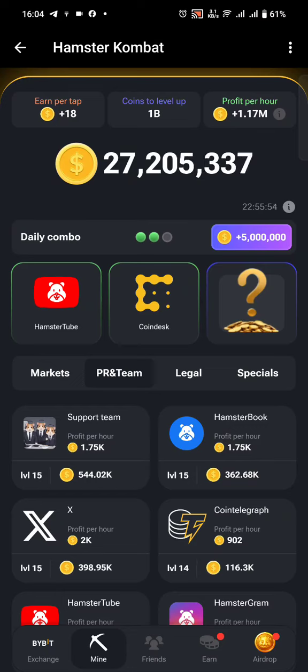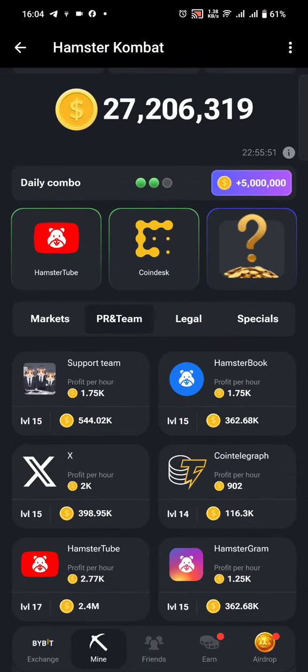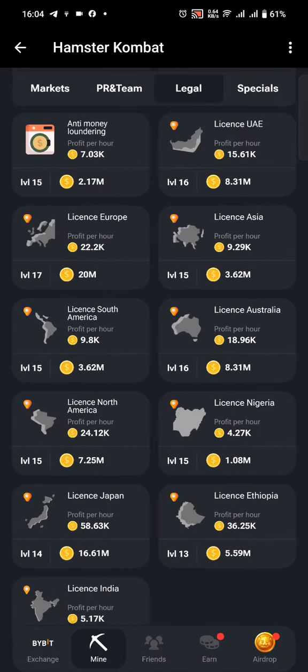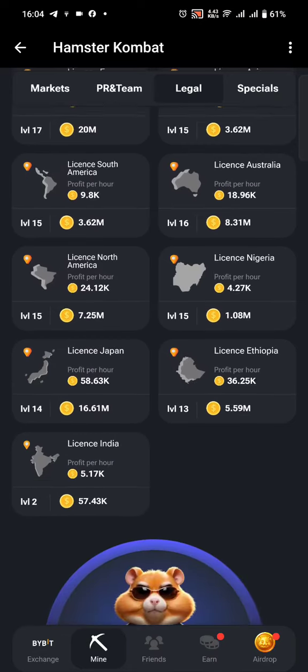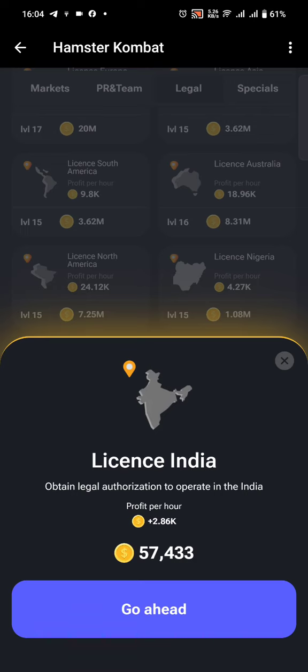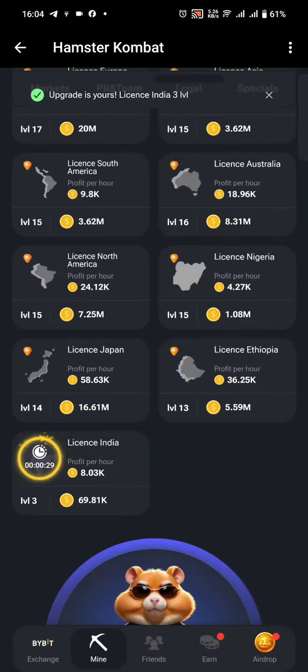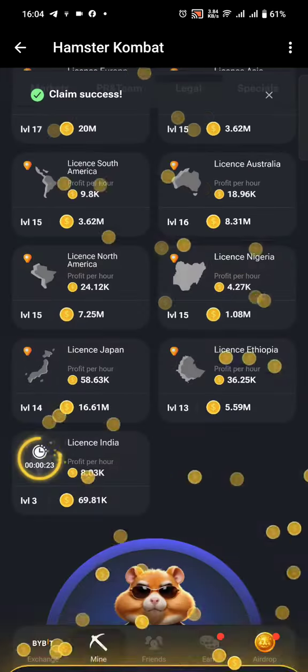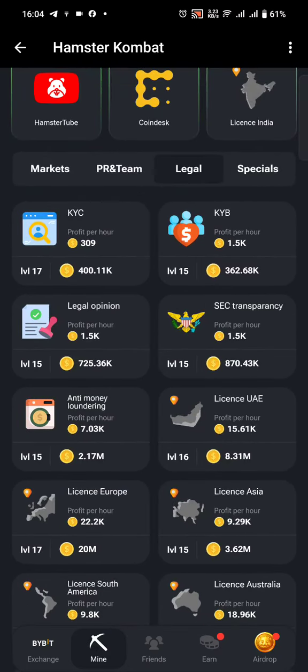Once you come here you can see that we've already found two cards, so we just have one card to go. Today's third card is a new card under Legal. If you haven't unlocked it, you may need to invite friends to get this card unlocked. The card under Legal is called License India — just click on License India and go ahead. And there we go, we have the five million tokens!